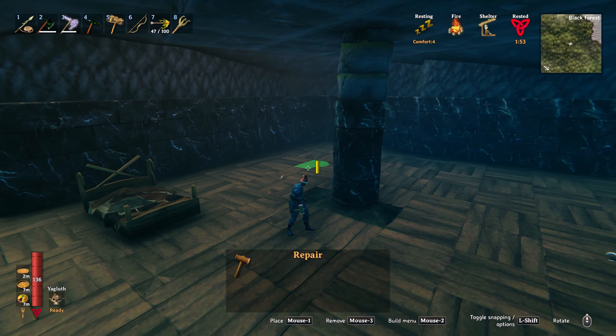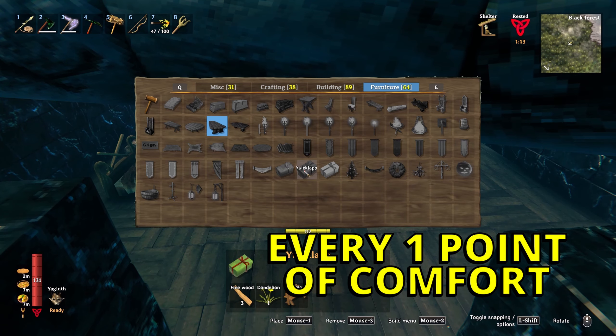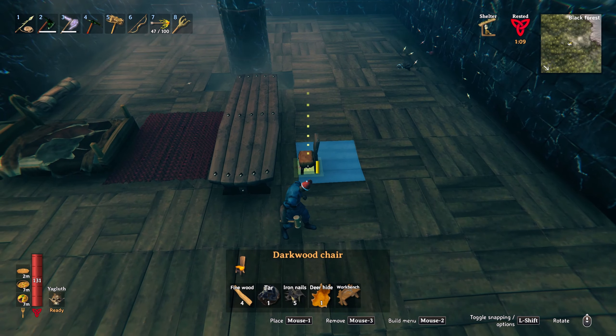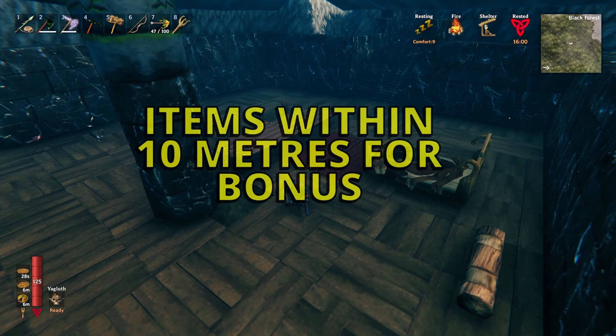I'm sure you know how important the rested buff is. To extend the duration of this buff, popping down a few luxury items and creature comforts increases your comfort level, in turn increasing the duration. Beds, rugs, tables, chairs, stools - all of these items will need to be within 10 meters of your character for them to take effect.